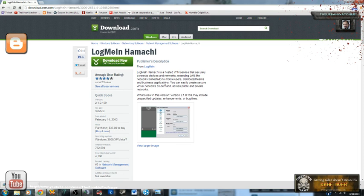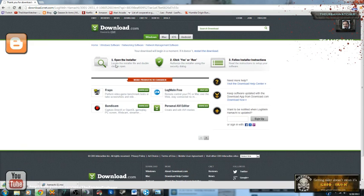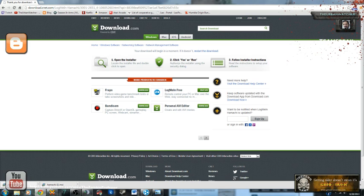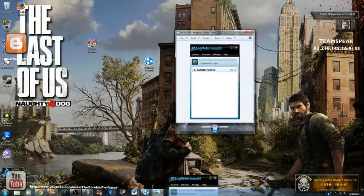LogMeIn Hamachi is a very quick download. What it does is allow you to create a network with a password that your friend from across the country can log into, and it acts as if you were on the same network — like those old college LAN parties. If you click Download Now from CNET, they're also offering other programs like Fraps, which I use for video capture. It installs quickly and you get a program that looks like this.